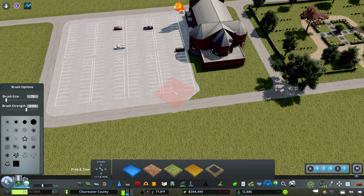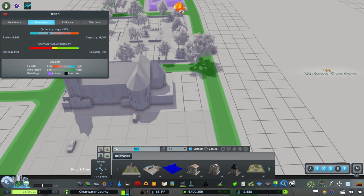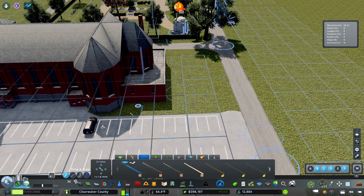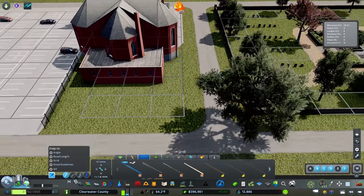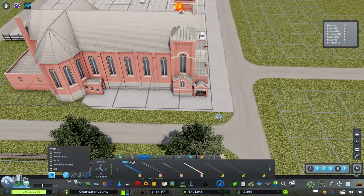This is one of those situations where I wish I were oriented north-south — it would make surface painting a lot easier. We're going to put a fence around this, and I think the Park Life fence might be a really good fit. We'll add that here to create some separation between the church and everything else happening in this area.